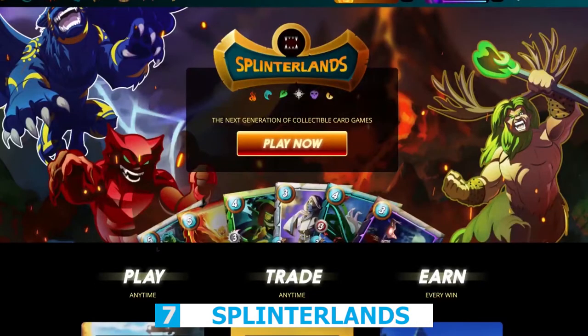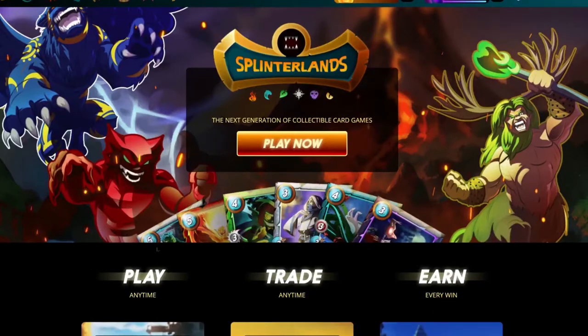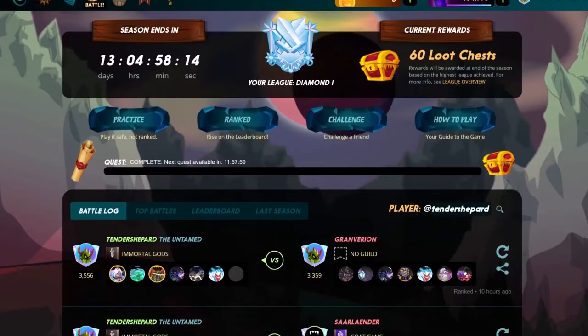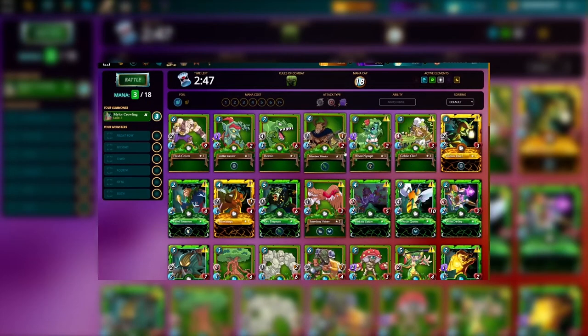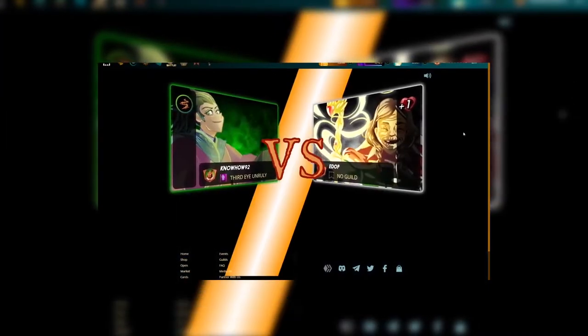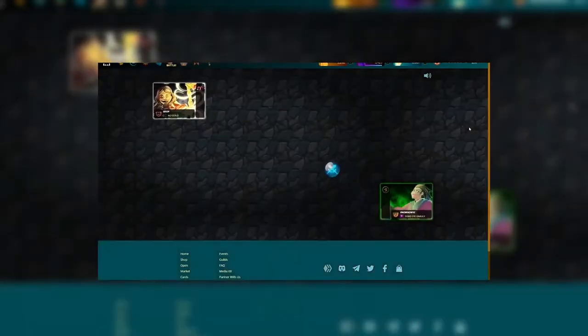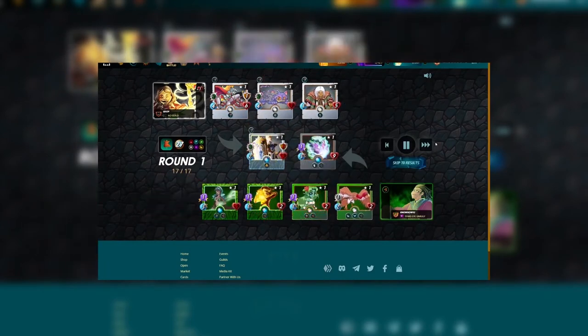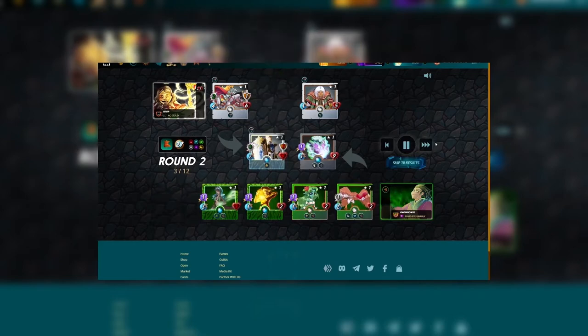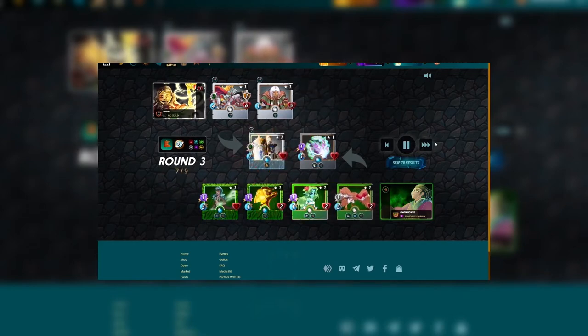Number 7: Splinterlands. Similar to Magic: The Gathering and Hearthstone, Splinterlands is a blockchain-based, free-to-play digital collectible card game. Based on the player's ranking, they compete against each other and the winner receives a prize. Increase your rank and reap the benefits of your success by winning more battles. The Summoner's Spellbook is required to gain actual money from the game — it allows for gameplay earnings, a unique username, and access to your blockchain account keys. You may buy the Summoner's Spellbook in-game for $10, and with it you may also buy $2 booster packs.